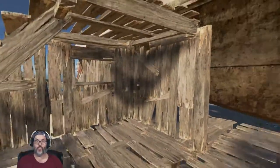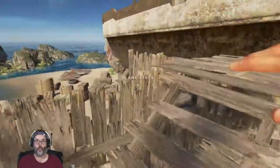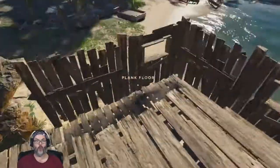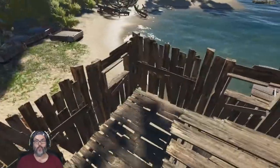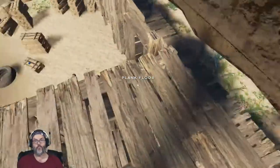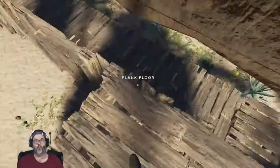I finished the walls here. I built one floor and these stairs to get us up onto this second floor area. And I want to finish this out with walls, and then we'll put a roof on here. And what I'm thinking is we'll leave this open.